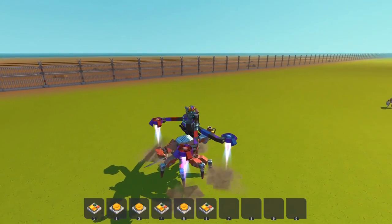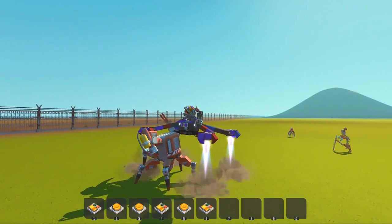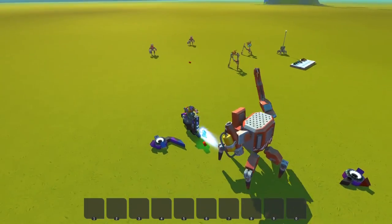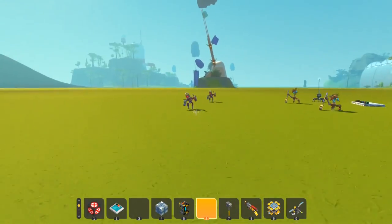The boss bot can destroy the bike if it wants with a swing. Oh, it's never done that before. Yeah, so he destroys it.